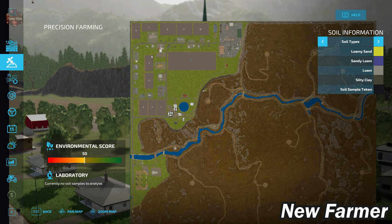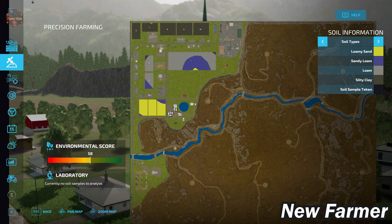Looking at the precision farming soil map for all 11 fields, the map does have a custom soil map. Fields 6 through 10 are all in silty clay. Field 11 has a mix of loam, sandy loam, and a little loamy sand. Fields 1, 2, and 3 are predominantly loamy sand.